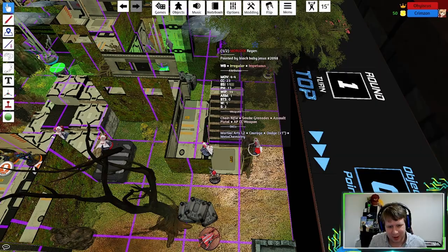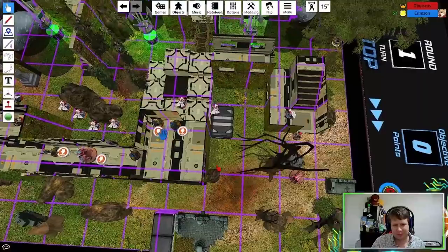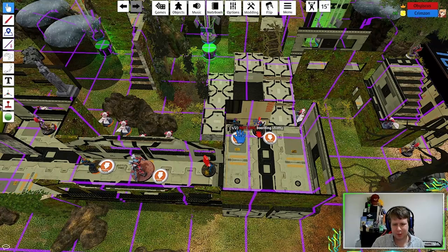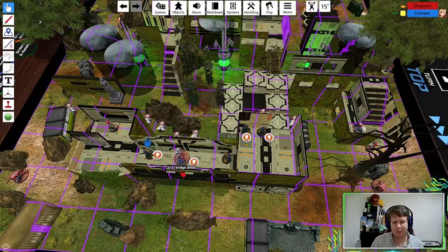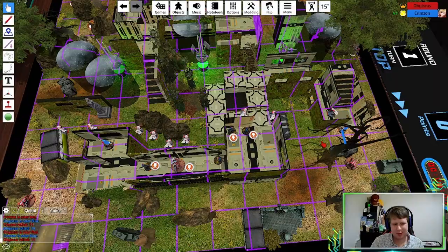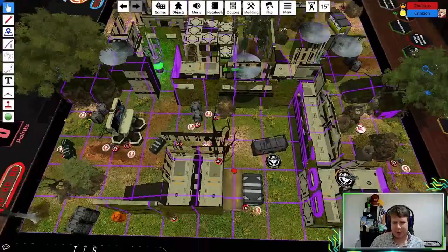Four of the Morlocks have regen, so I definitely need to put those guys down. There's also a Transductor Zond, a Flashbot, and a link team of Riot Girls: missile launcher, boarding shotgun, boarding shotgun, and a multi-rifle. Rounding that out is a Taskmaster with Red Fury to fill out the five-man team — he's the only legal lieutenant option. There are also two Sin Eaters with HMG, one on each side.